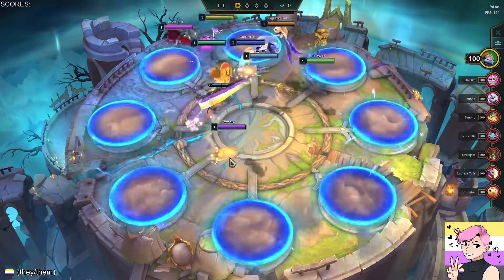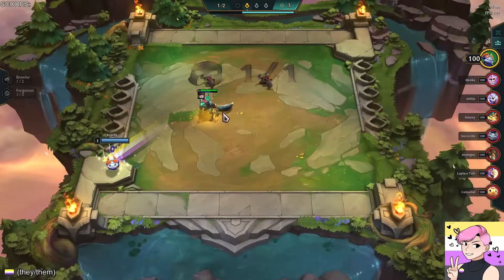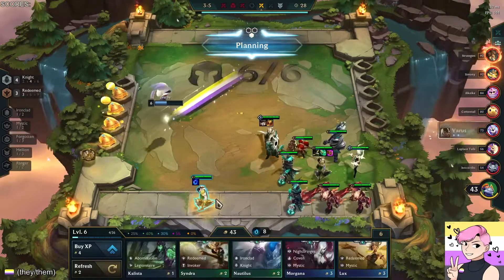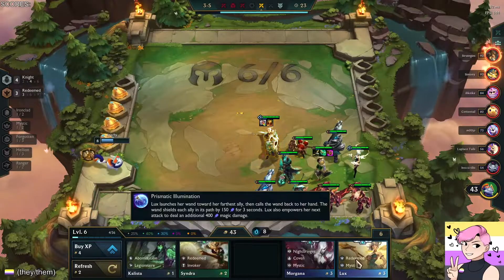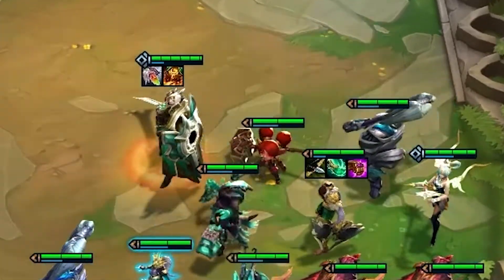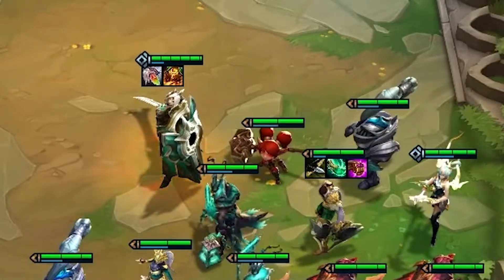Jirachi's play seems to favor mid-game health over economy, so playing around strong openers is a key to their success. Secondly, Jirachi wanted to position around Lux or other redeemed boards, making a tier start very valuable. Thirdly, tier starts typically reward flexible boards, as it can be used in a variety of frontline, utility, or offensive items.